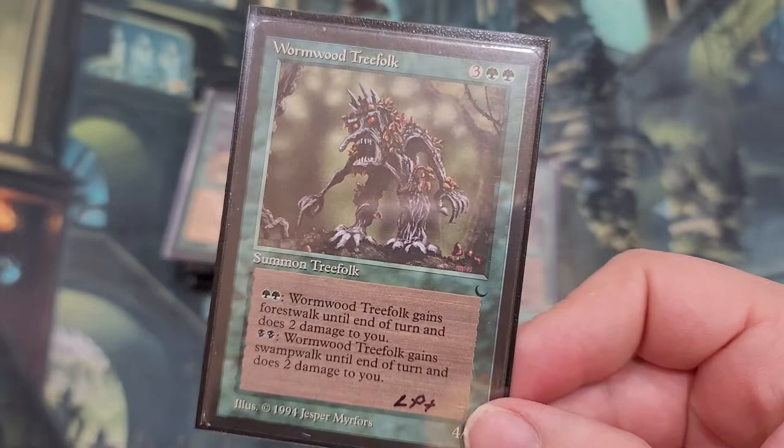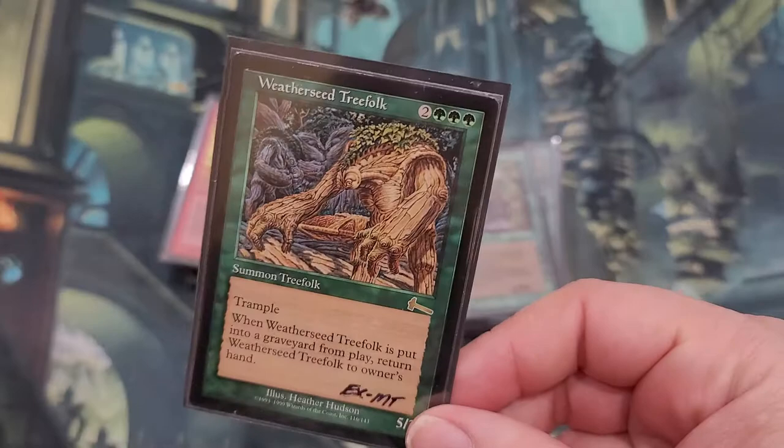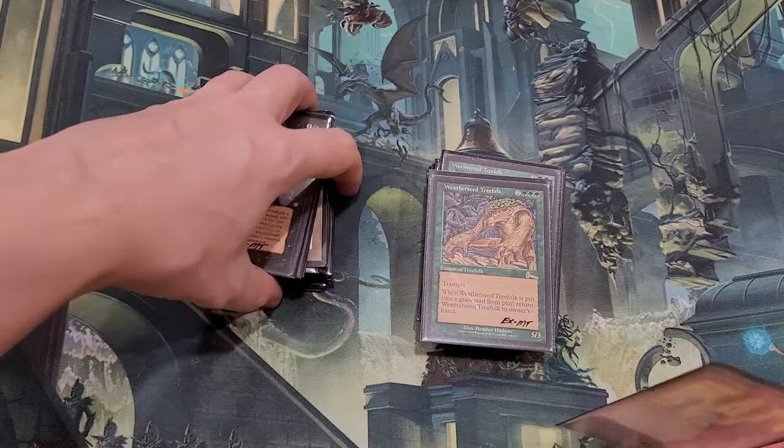Wormwood Treefolk — nothing too crazy here. It's just a 4/5 that you can add stuff to: give it swampwalk or forestwalk. Weatherseed Treefolk — nothing too exciting here, but again it's a card I didn't have from Urza's Saga. Actually, I think this is Urza's Destiny — the next set after Urza's Saga.